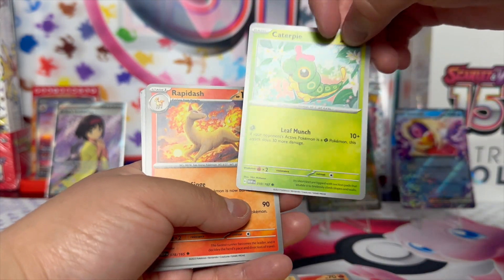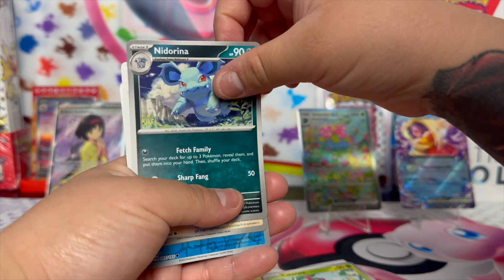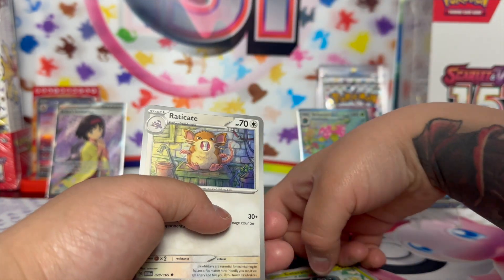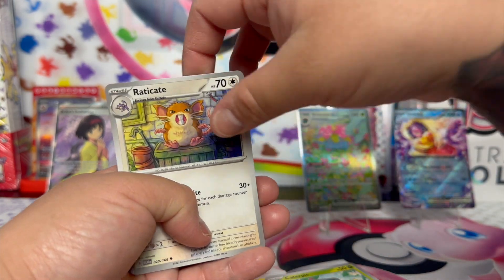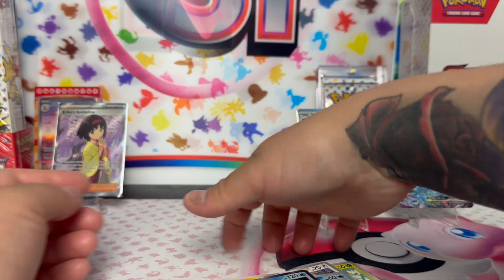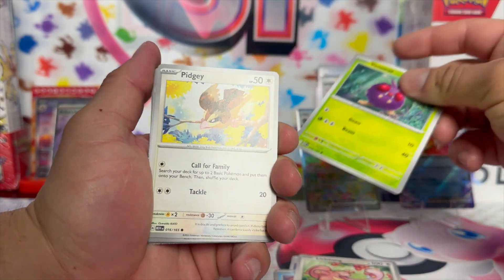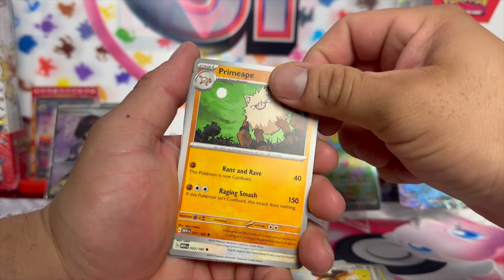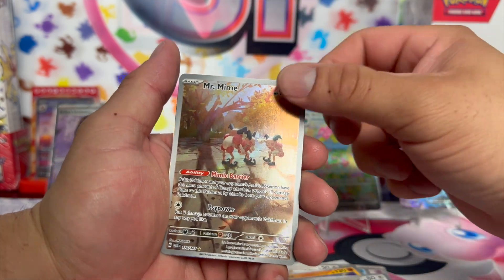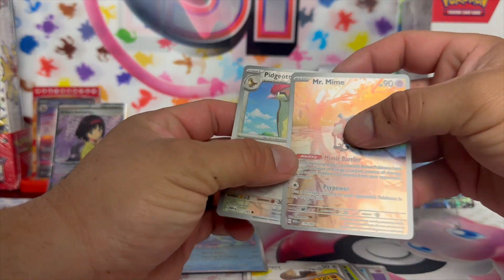Caterpie, Rapidash — Nidorina, Squirtle, Venonat. I can't do that voice — it's like electronic. Pidgey, Onix yes — Pidgeotto, we needed him! Mr. Mime, we needed him too, babe — sweet! We got two that we needed. Basic energy, Ekans.